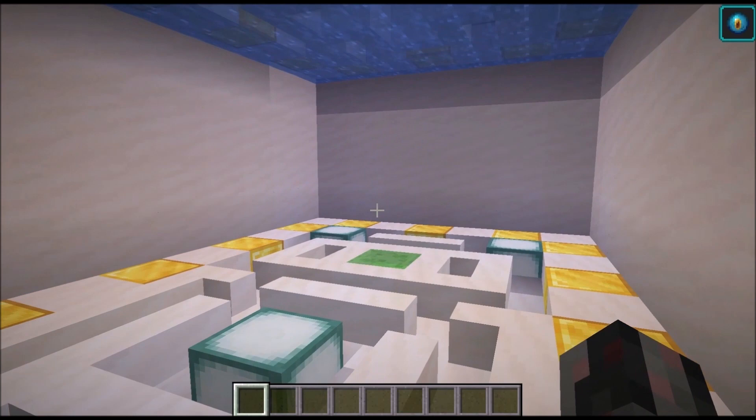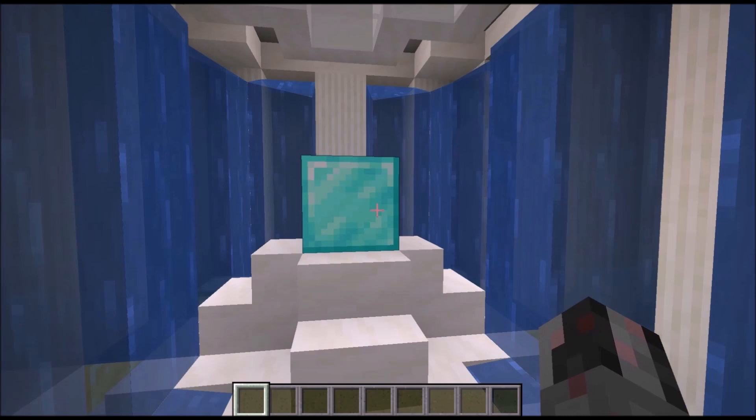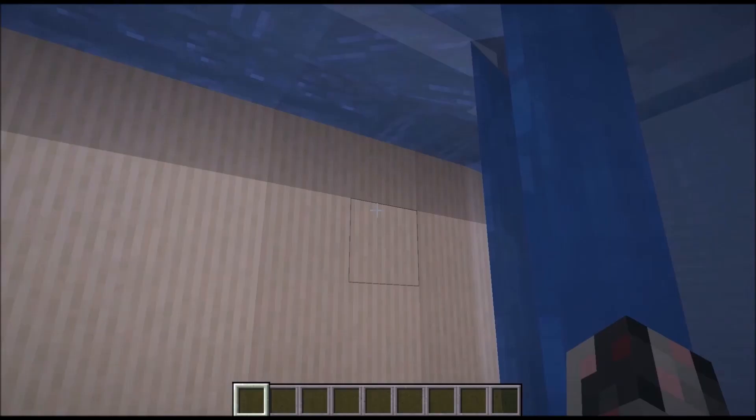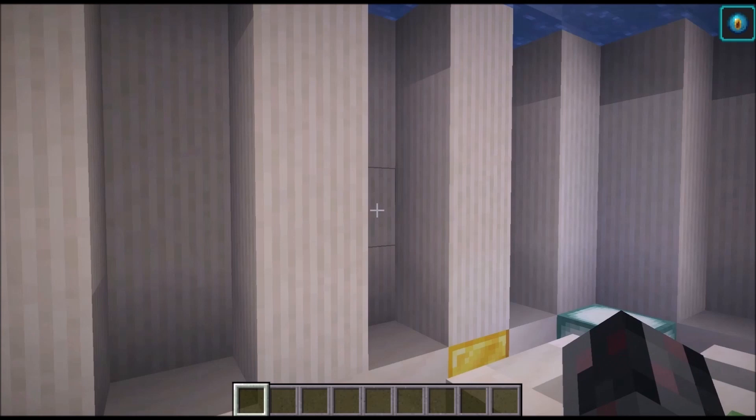Now let's look at the second version, which is not a simple plain room but instead we have a row of waterfalls around the walls. Again our trap trigger here, which once triggered closes the door. This time the pillars retract for a moment and everything gets flooded once more. Without a conduit in this vicinity, I would quickly start to drown and die.